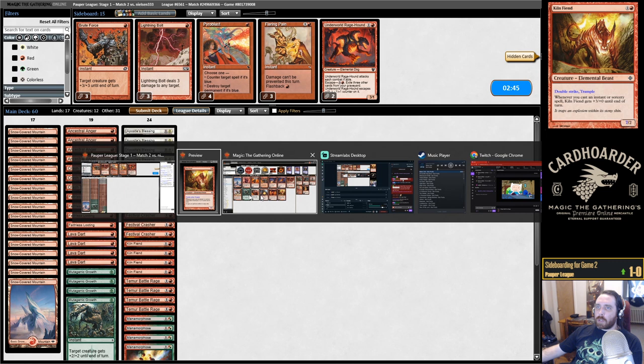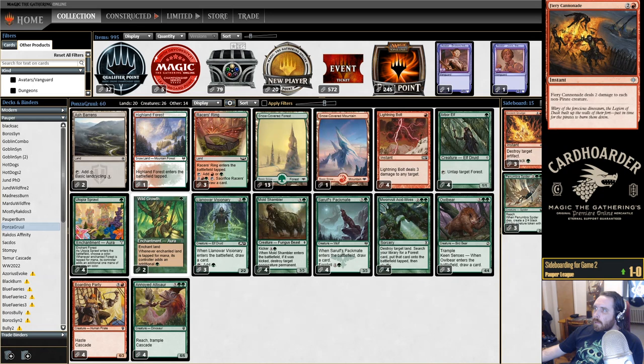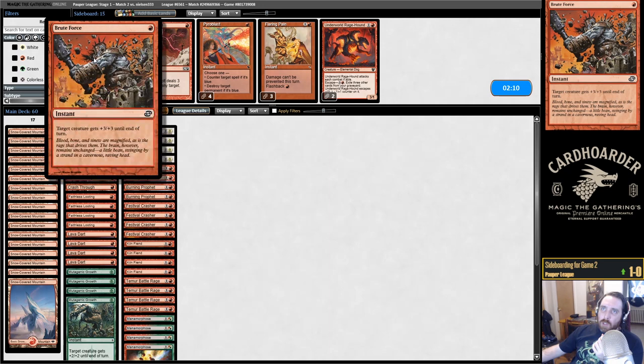Alright, playing against Ponza — let me take a quick look at my Ponza list. It's going to be different from theirs, but I can at least get a quick idea of what I'm looking at. They could be bringing in Cannonade, probably some life gain — either Disciple or Weather the Storm. I think I actually just resubmit as is. Don't need Pyro, Flaring Pain, Rage Hound, or Brute Force. Lightning Bolt is barely a consideration.